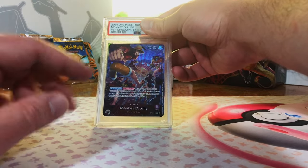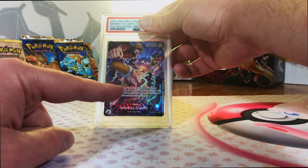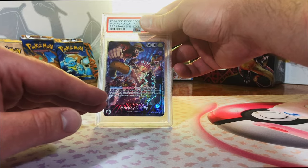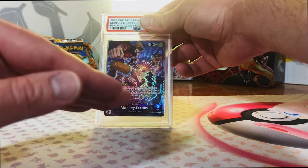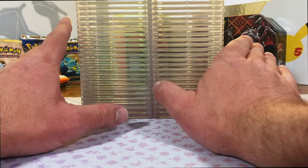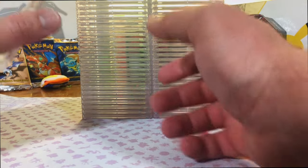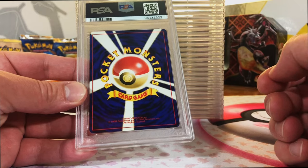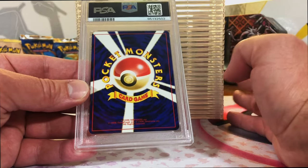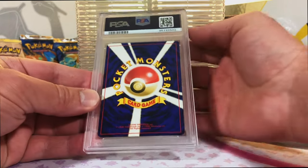Look at what we got in our latest Pokemon reveal. That's right, a One Piece card. This, along with 59 other Pokemon cards, it's gonna be a good one today. Hey everybody, welcome to the channel. We got 60 cards, 59 Pokemon, and one One Piece. We got Black and White Era, X and Y, Vintage Japanese - all from our latest PokeRev opening of 50 packs, so we got some nice stuff in here.